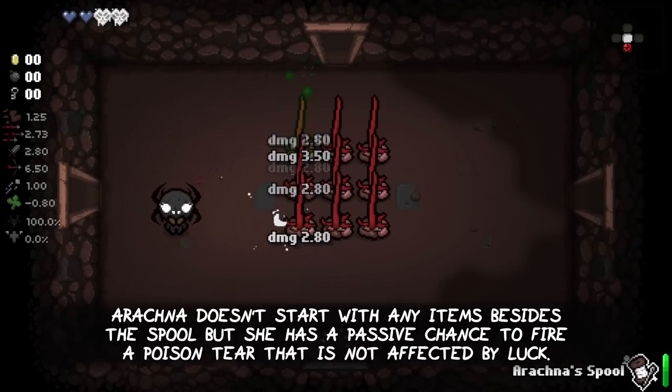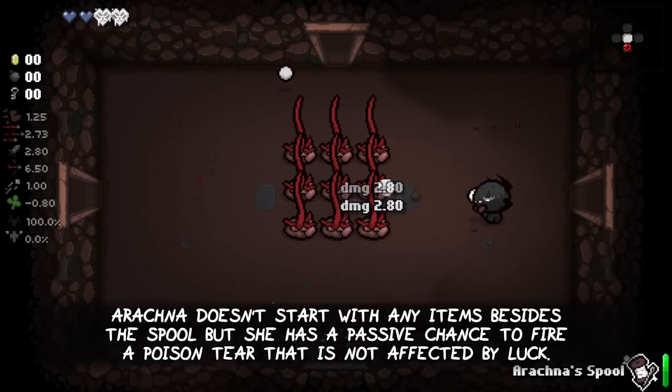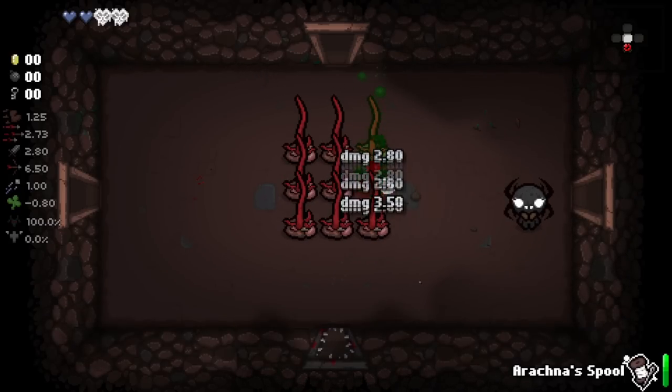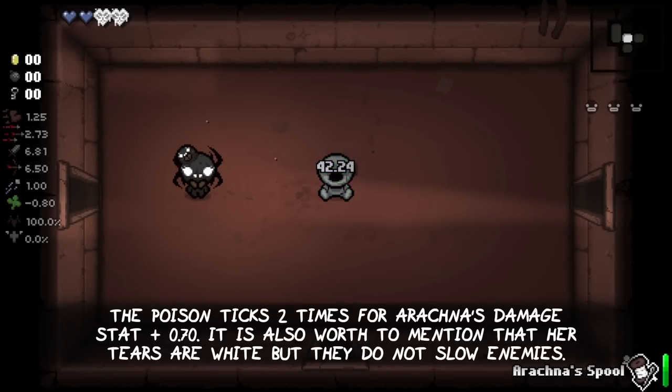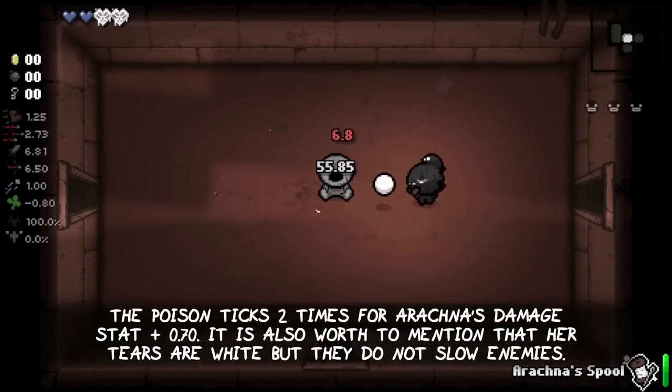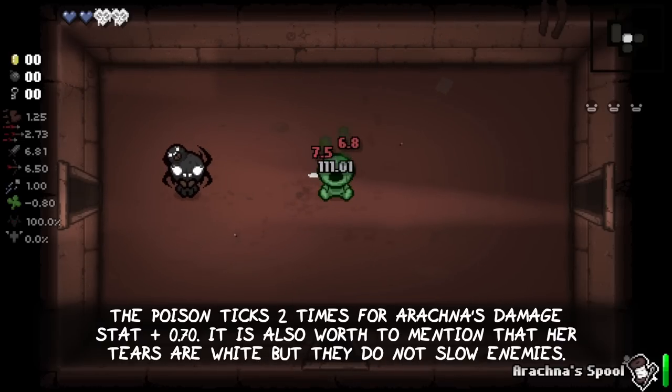Arachna doesn't start with any items besides the spool, but she has a passive chance of firing a poison tear that is not affected by luck. The poison of those tears deals two times Arachna's damage stat plus 0.7. It is also worth mentioning that her tears are white, but they do not slow enemies.